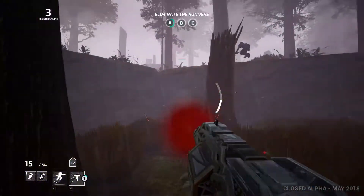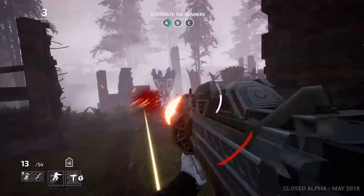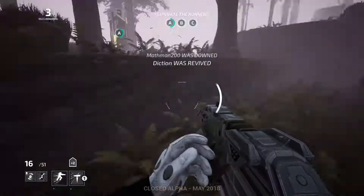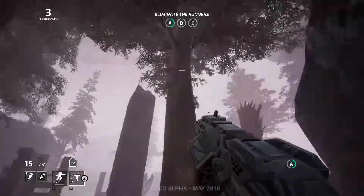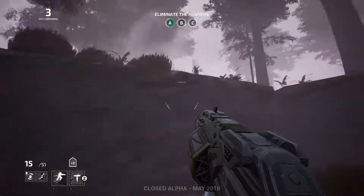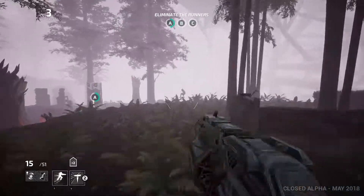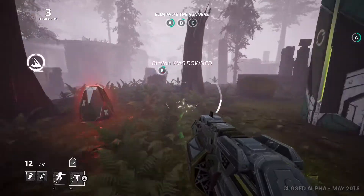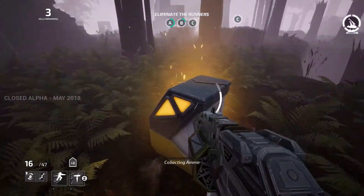The runners definitely move very, very fast, but I'll talk about that in their video coming soon. The hunter, while they look heavy and bulky, can actually move quite fast — especially when using their supercharge ability, which drains stamina but gives a roughly two times boost to running speed and jumping height. So it gives you that quick burst of movement. Overall though, movement feels quite floaty, more along the lines of something like Halo where you have low gravity and can jump quite high.